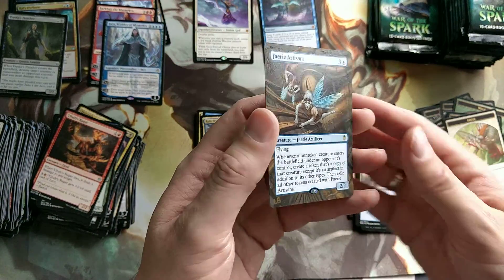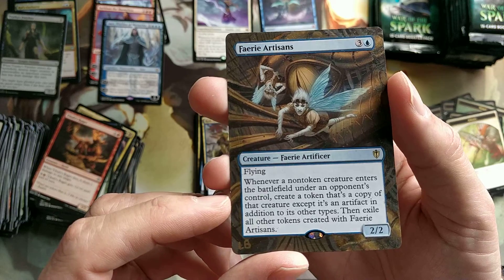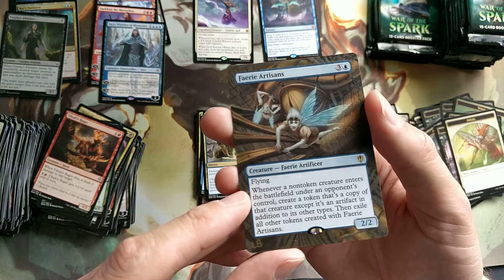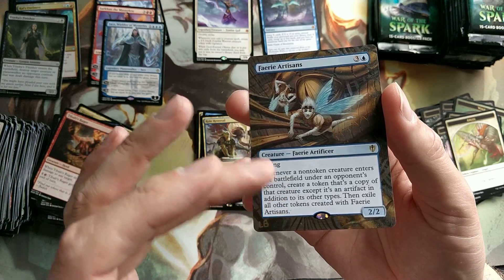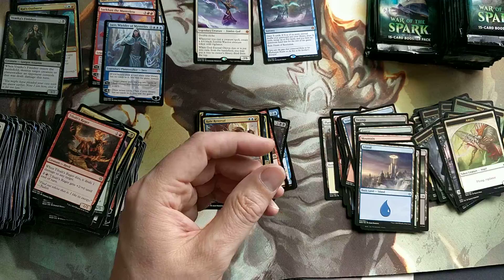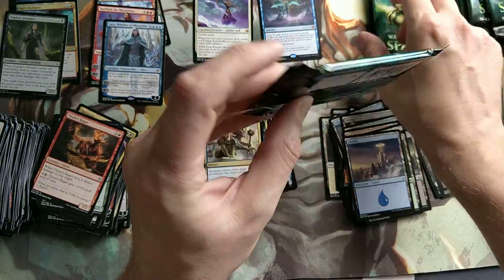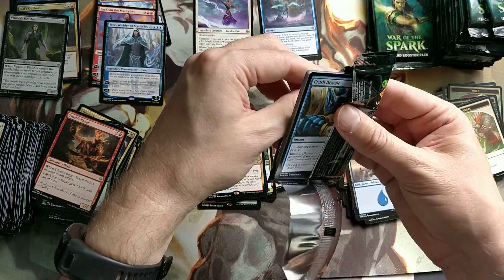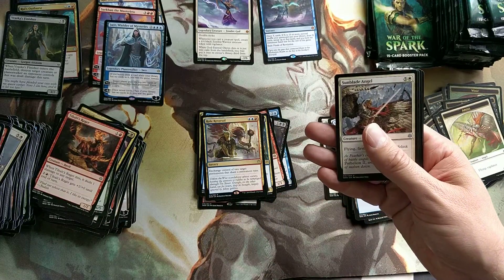I'll show it to you - it's a Fairy Artisan. It'll fit nicely into an Eldraine deck, or a deck with Eldraine cards in it, if you play Commander for instance. It's a full art - if you look at it like this, you don't even notice that it's been altered. It's done by the Blue Pangolin - you can find the website on bluepangolin.com. You can win this - just subscribe and go to the Facebook page of the Blue Pangolin, link in the description. It doesn't matter to me if you live on the other side of the planet - I'll send it to you when you win.